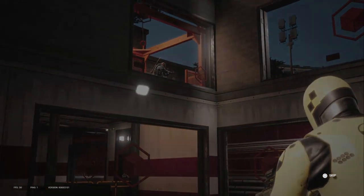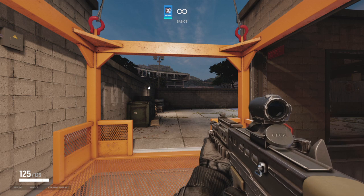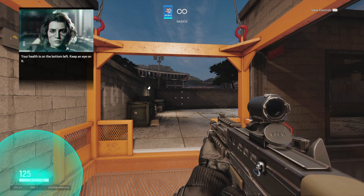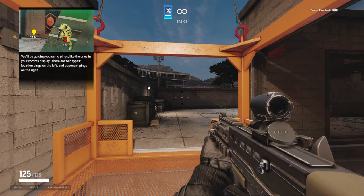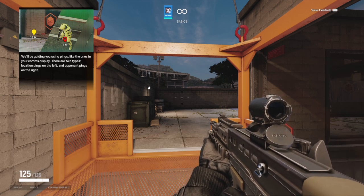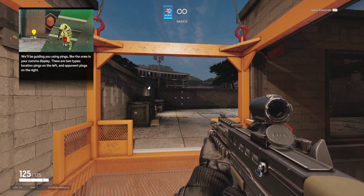Here we are. Let's see what you got, Specialist. Your health is on the bottom left — keep an eye on it. We'll be guiding you using pings, like the ones in your comms display. There are two types: location pings on the left and opponent pings on the right.